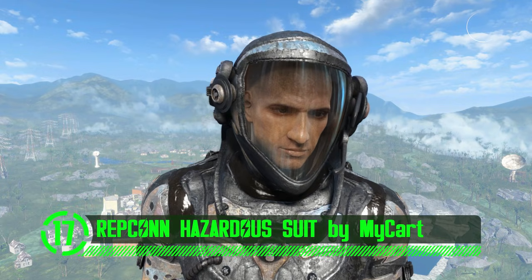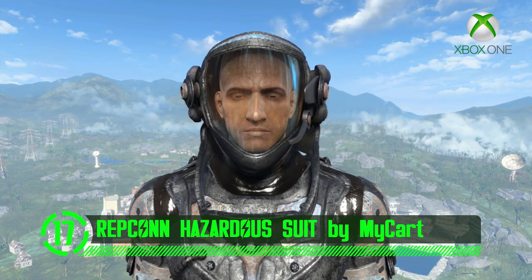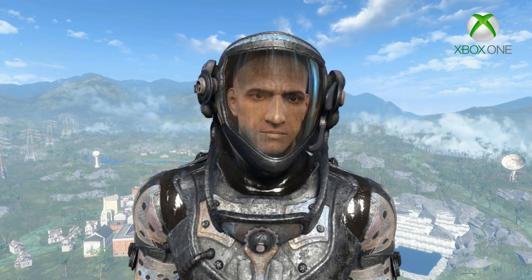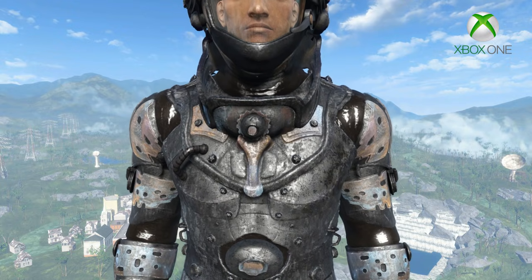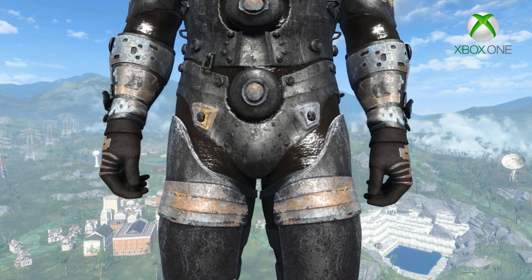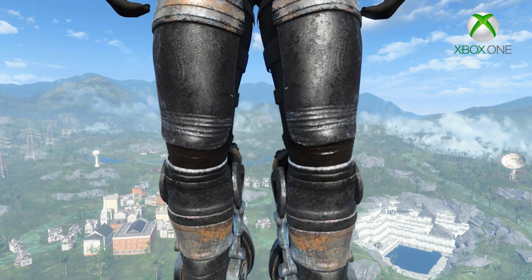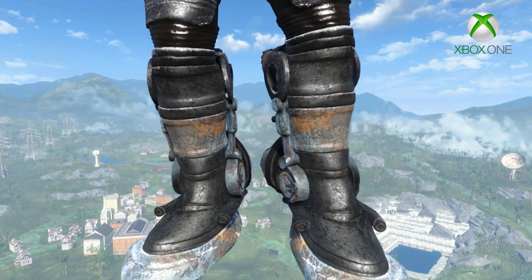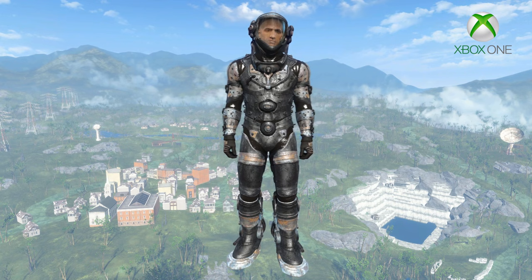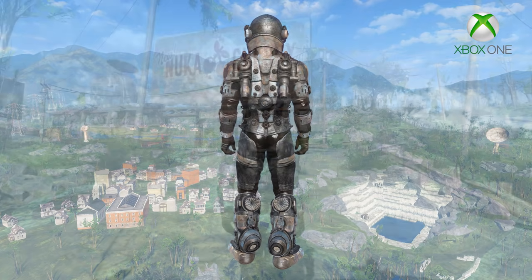Next up we've got Repcon Hazardous Environment Suit by MyCard. Outfits like this are essential for protecting your cheeks from the precarious conditions of the post-apocalypse. Just think of all the dusty particles that would blow right up your snout without these pragmatic pajamas. This suit was designed for three things: cleaning up hazardous spills, possibly lunar exploration, and quarantining people who spit when they talk. The meshes and textures all look realistic and immersive in the game and make you really feel protected against the hazardous conditions of the nuclear apocalypse.